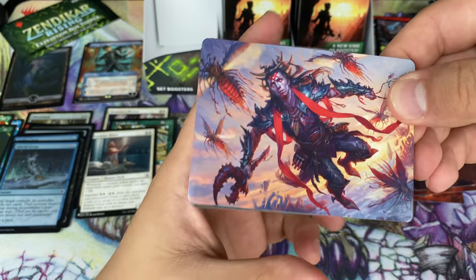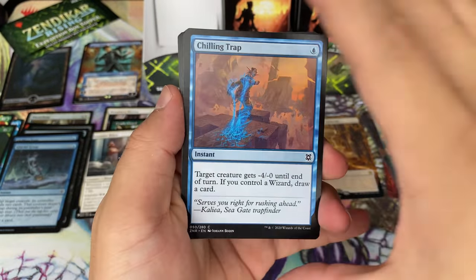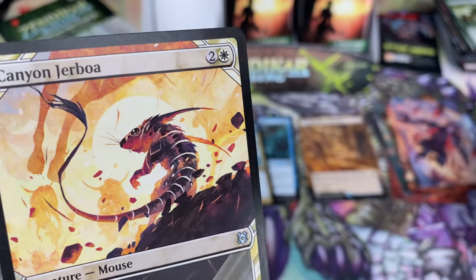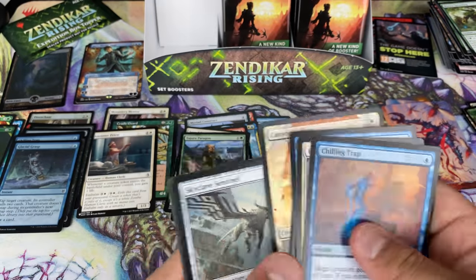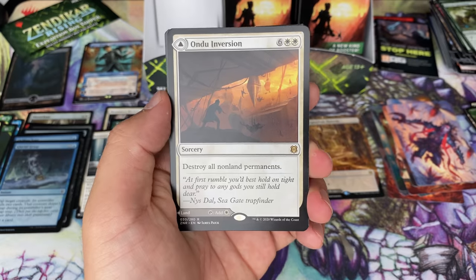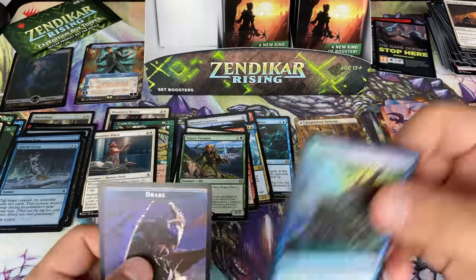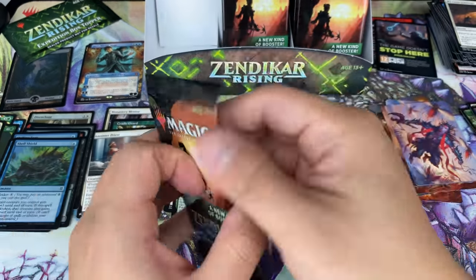Onto the next. Here we have another art card of course. Oh, Jerboa — that's my jam. Got some foily Jerboas in the house. Andu Inversion — seen this rare before. And a Spell Shield. Boom. And Drake. Hey Drake. On to the next set booster.